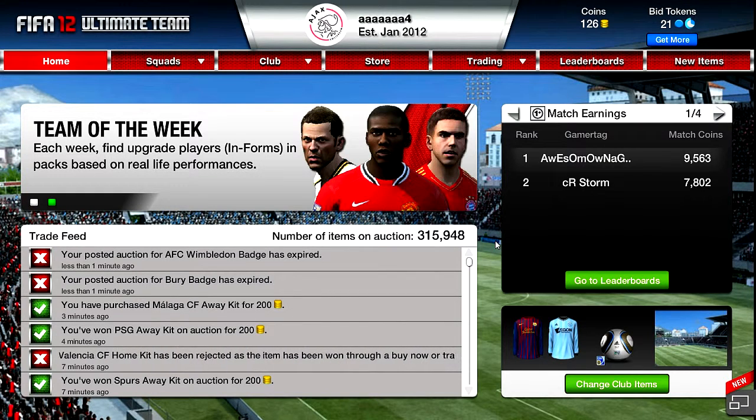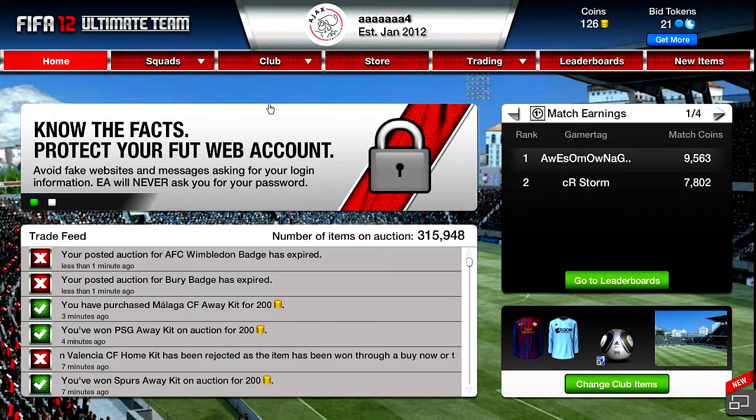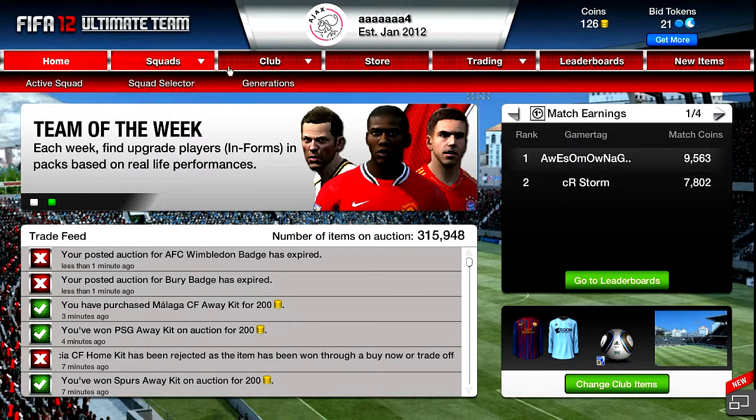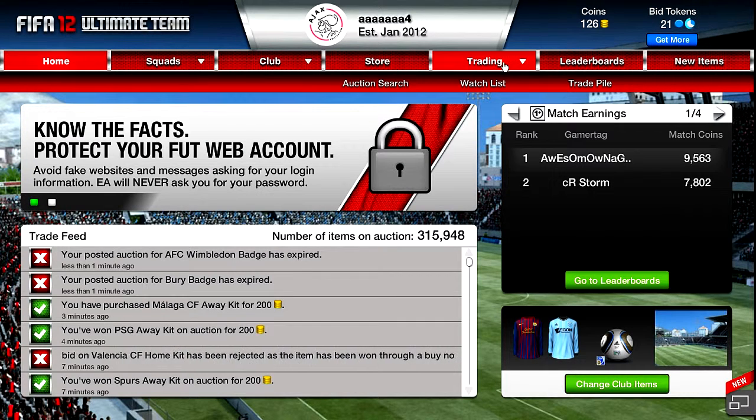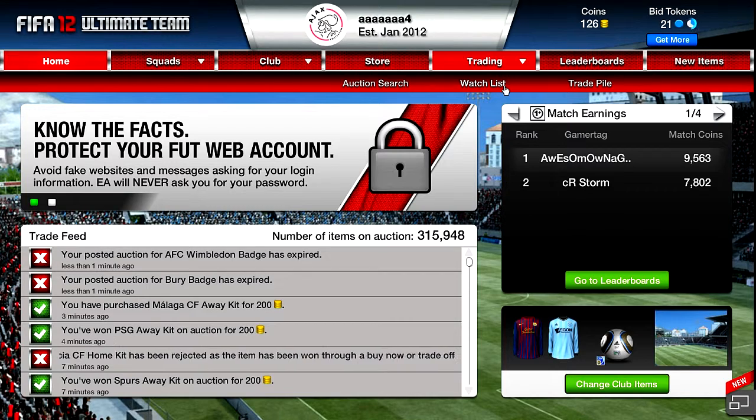Hey guys, it's Aaron from SuperCodCraft. I wanted to bring a kind of old trick in the Ultimate Team book — I know a lot of people know it, but for anyone that doesn't, I just wanted to show this. It's a way to earn a small amount, like 37 coins for each thing you do. I'll explain it better.